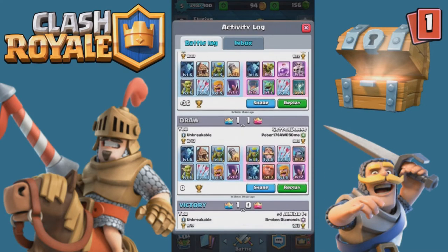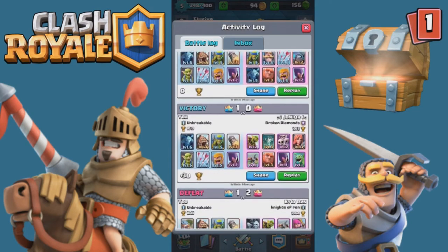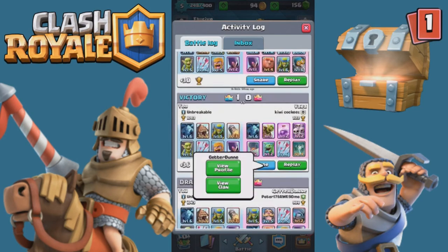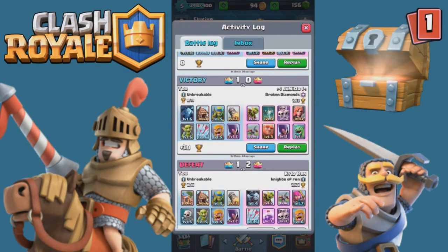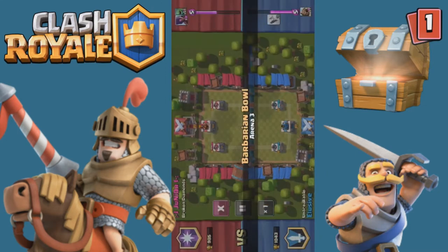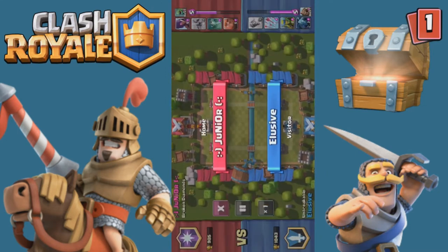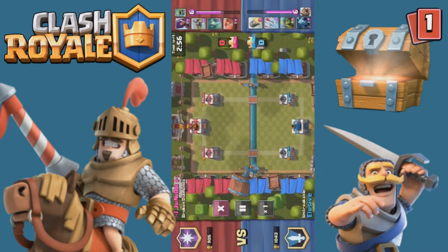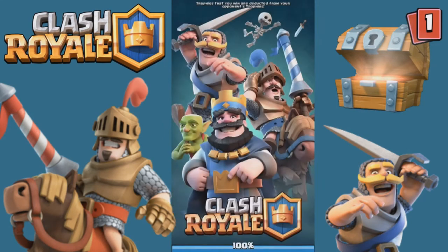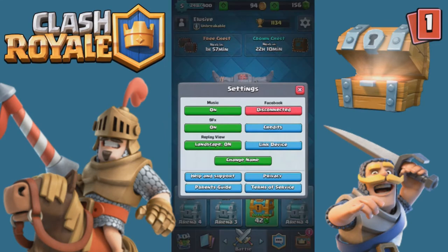Anyway, my case is all weird. We have some very epic battles that were barely wins. I think it's a sideways screen — I have to go to settings and turn landscape off to fix that.